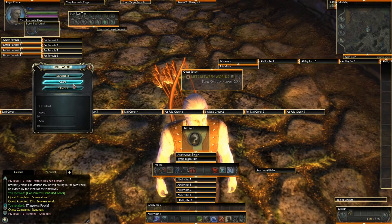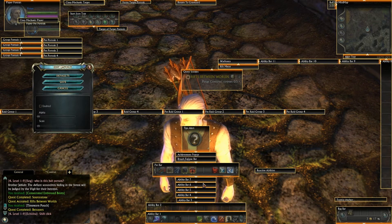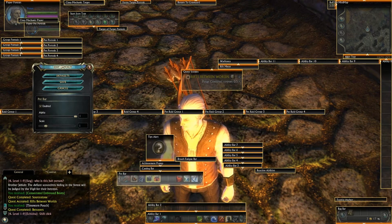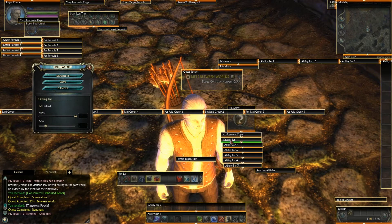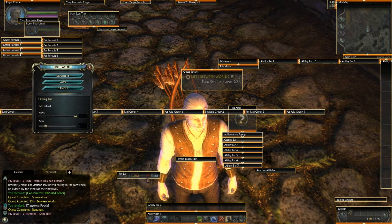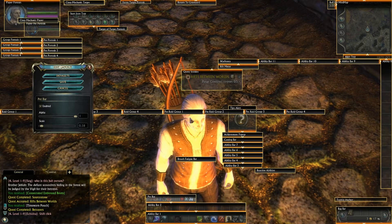Edit Layout. I'm going to move this around the way I like it. My pet bar I want down here, so I'm going to detach this from the other action bars.